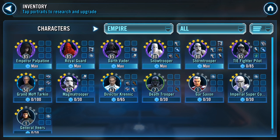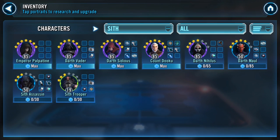For the Rancor raid, you've got a Darth Vader lead, which still works. Take in Darth Vader lead, Emperor Palpatine, Royal Guard, Tie Fighter Pilot, and a Sith — because for Rancor you want to remove turn meter, and Empire and Sith remove turn meter under Darth Vader. Darth Nihilus would be great if you can get him. Count Dooku and Darth Sidious both work well. My suggestion is Darth Sidious for the extra DOTs and expose. So: Darth Vader lead, Darth Sidious, Emperor Palpatine, Royal Guard for speed down, and Tie Fighter Pilot for tenacity down.